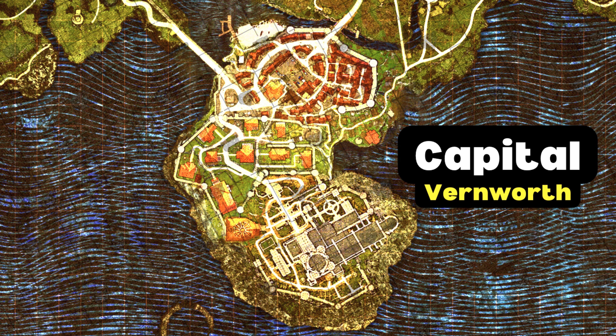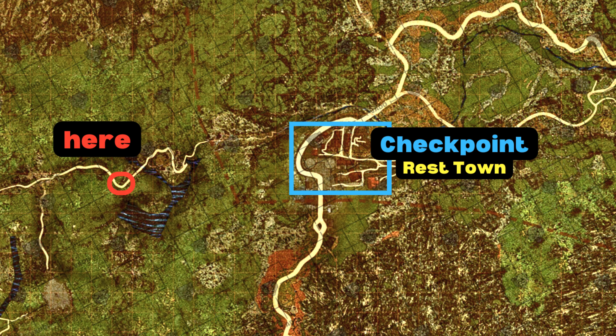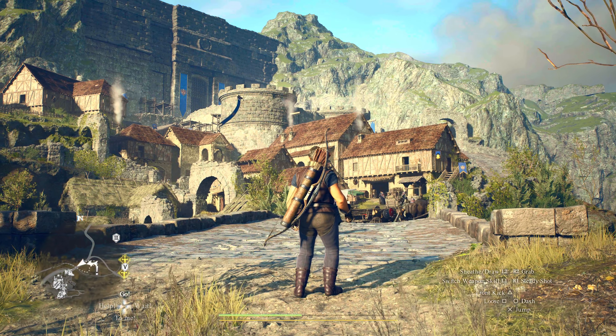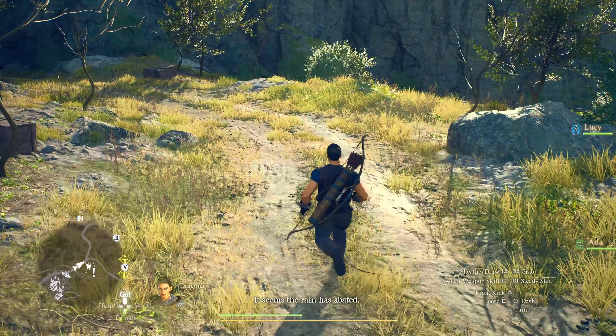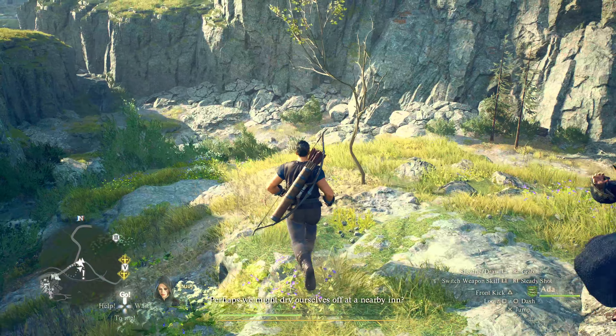The easiest way to do that is probably in the Ox Carts, which have a direct route to Checkpoint Rest Town. From the bridge at Checkpoint Rest Town, we're going to have to go a little further to the left to pick up this weapon. We're going to head under the bridge at Checkpoint Rest Town and make our way kind of along the river, mostly staying to our right as we go.